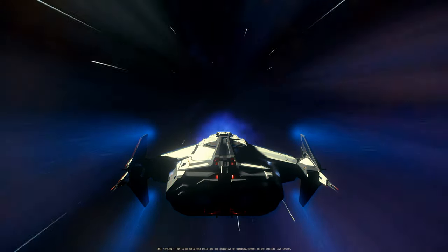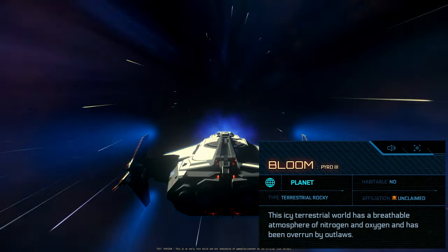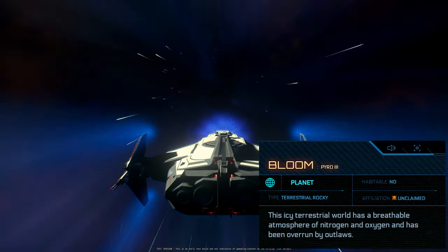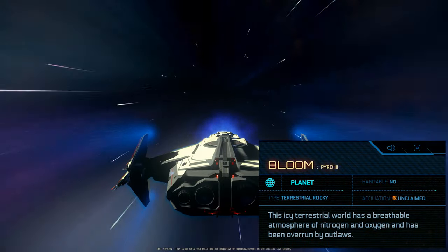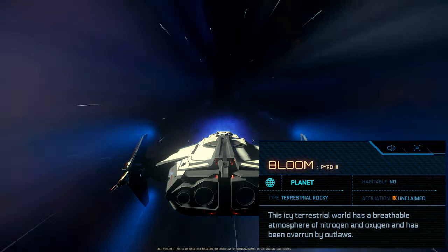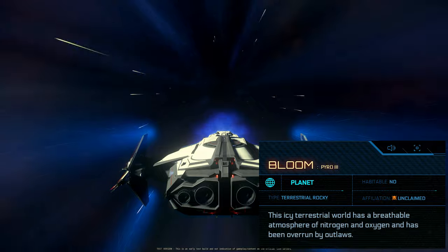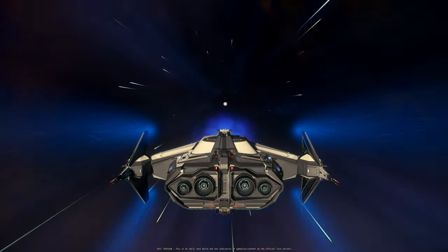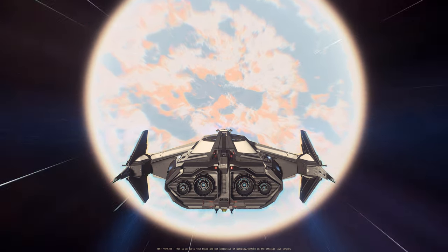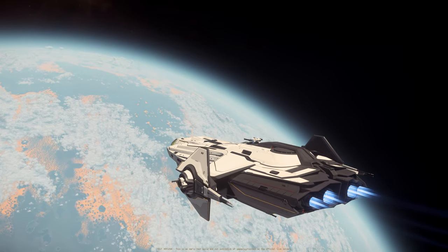Let's go to Pyro 3, which is Bloom. Bloom, Pyro 3, planet, terrestrial rocky. This icy terrestrial world has a breathable atmosphere of nitrogen and oxygen and has been overrun by outlaws — so it's going to have a lot of ground activities, but the atmosphere is breathable. Ladies and gentlemen, we are arriving at Pyro 3. I think we have lakes or oceans over here.